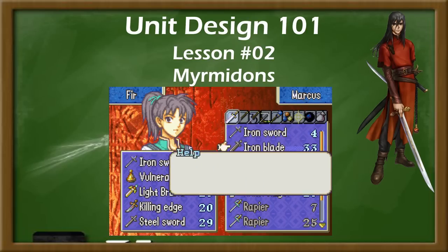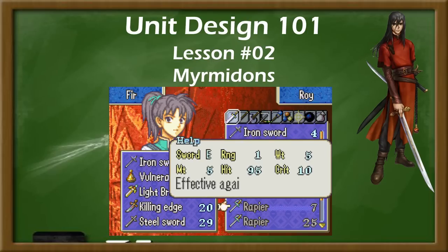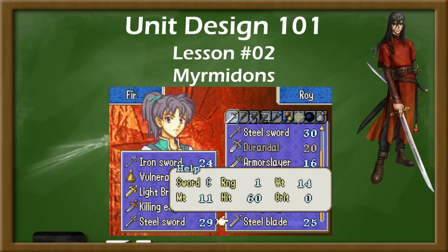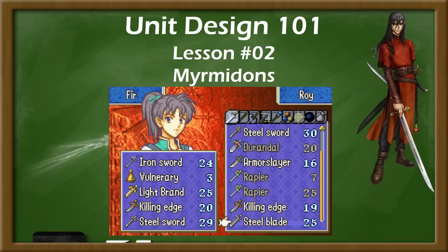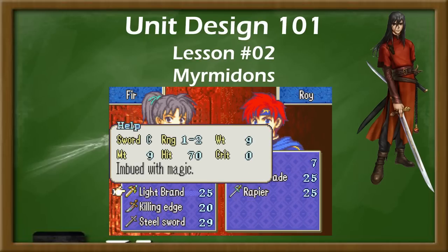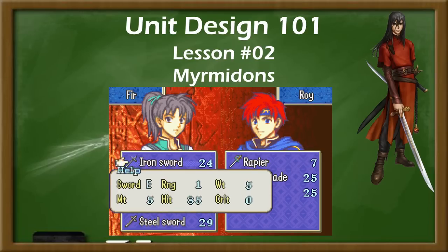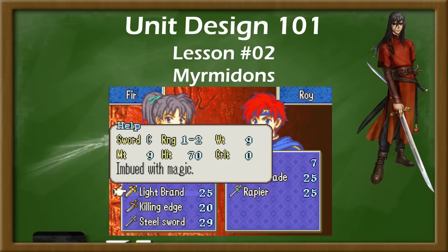Being limited to swords often restricts a Myrmidon's ability to attack at range. Most games have very few 1-2 ranged swords, and the ones that they do have are often magical, limited, or only available in the late game. Because of this, Myrmidons tend to be attacked by enemy archers much more often, being both unable to counter and taking significant damage back due to their low defense.